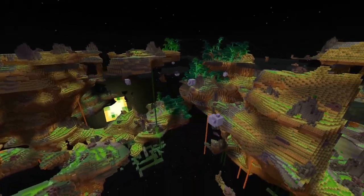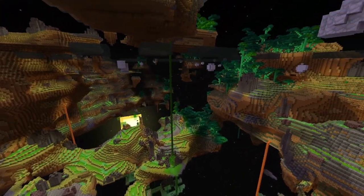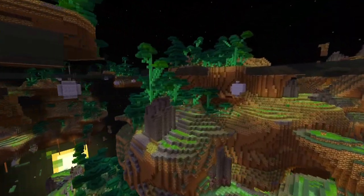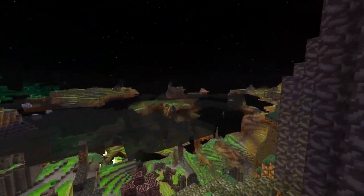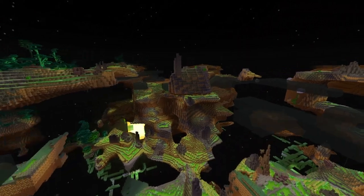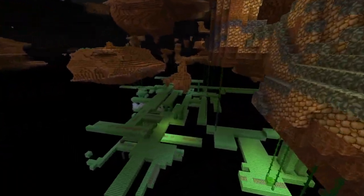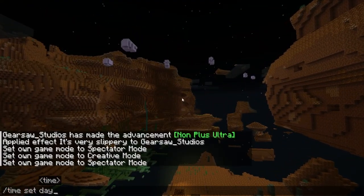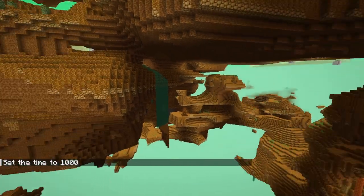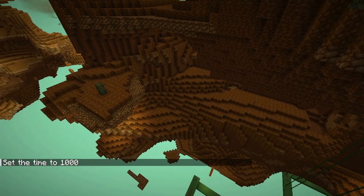Looking at this dimension, a couple things of note: the sun is now poisonous, and it's completely fleshed out. Sure it might look like an Aether knockoff, but it's still a really good dimension. It has mineshafts underneath, reminiscent of the old days of floating island generation.